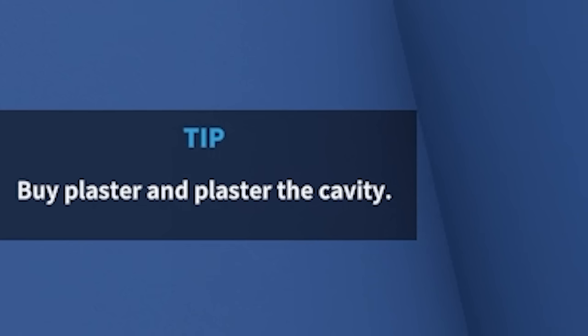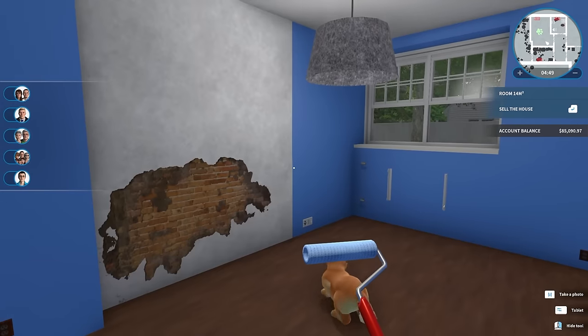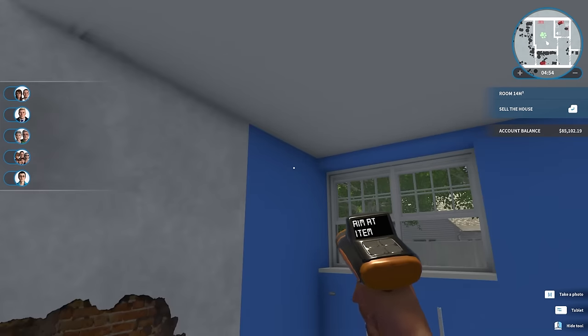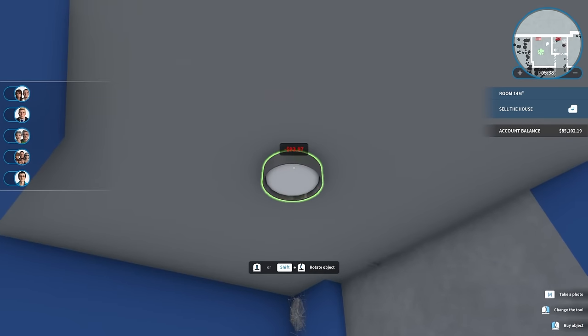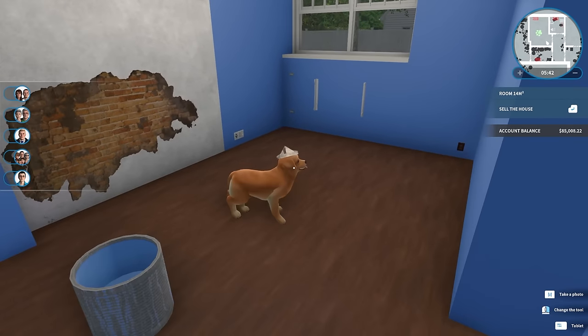Wait, what? Buy plaster and plaster the cavity? Are you serious? Okay, we'll paint the rest for now. Check it out — other than the giant hole in the wall, we got a pretty nice room here. Just sell that lamp because it was disgusting. And now it's time to furnish this place for Timothy. First things first, we need a nice bright light in here. Pop that bad boy on. Nice and bright.